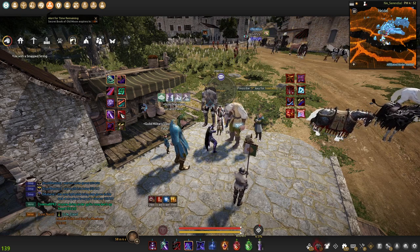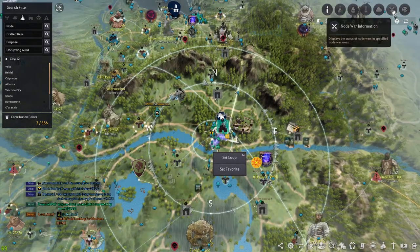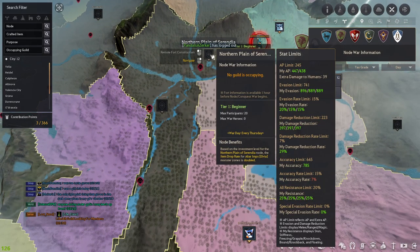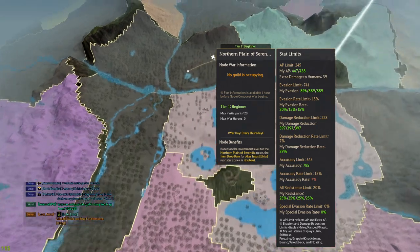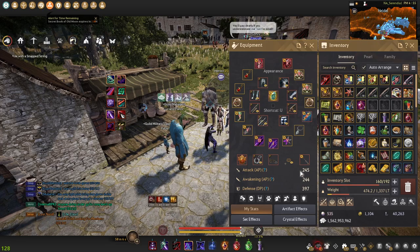The most important thing is your stats. Open up M for your world map, go to the top right, and click Node War Information. Hover over a Tier 1 node and look at your stats. The AP limit is 245 — that's your total AP, not your sheet AP. A lot of people have the misconception that you need a decent amount of gear, like full pen Tuvala, to get into Node Wars. You don't. Currently I'm rocking 245 AP, which is roughly full pen Tuvala equivalent, and I'm already over the AP cap.